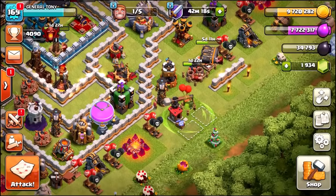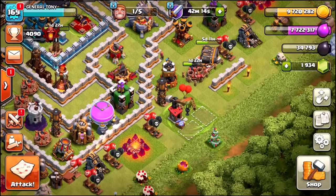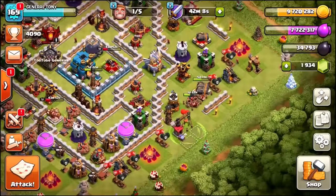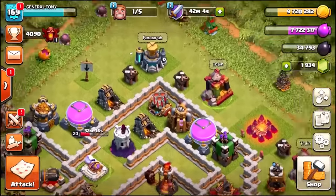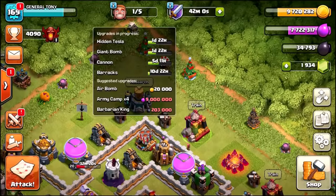In one of the next videos, we're going to use a Battle Blimp with a ground attack and a War Wrecker with an air attack, and we're going to see how those different combos work out. If you want to see that, make sure you are subscribed to the channel. To finish off this video, we've got 9.7 million gold and we need to do an upgrade. We've got one builder free — the others are working on a Hidden Tesla, Giant Bomb, Cannon, and a Barracks.